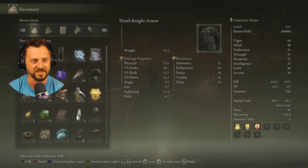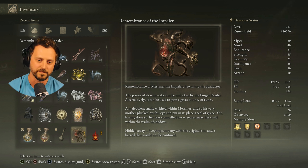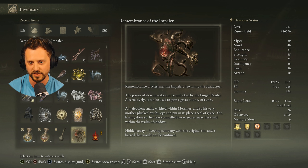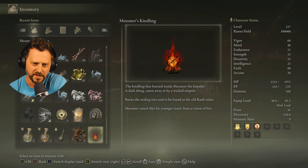It's done. That's how I feel — it's done. Remembrance of Mesmer the Impaler, hewn into the shadow tree — the power of its namesake can be unlocked by the finger reader. 'A malevolent snake writhed within Mesmer, and so his very mother plucked out his eye and put in its place a seal of grace. Yet having done so, her fear compelled her to secret away her child within the realm of shadow.'